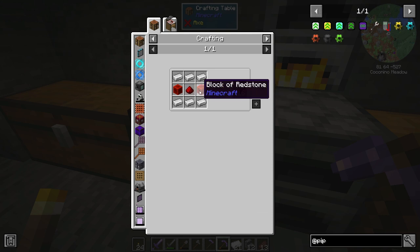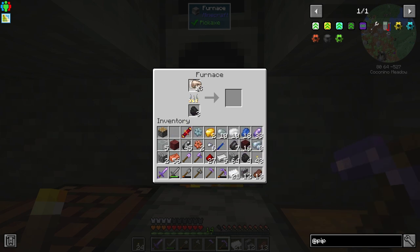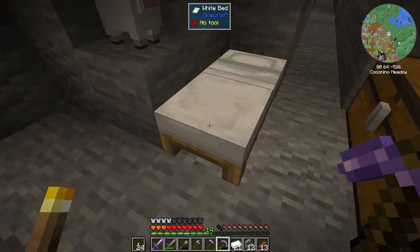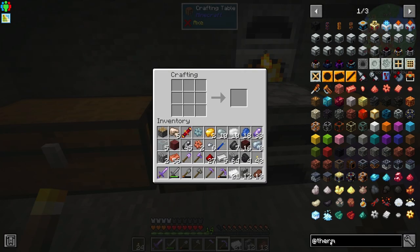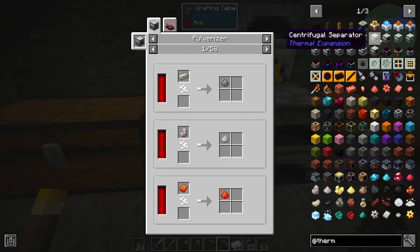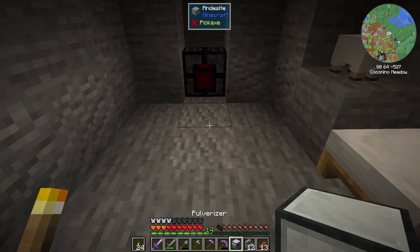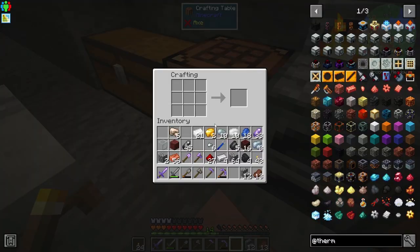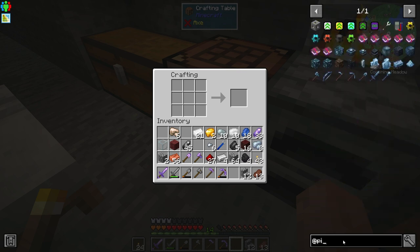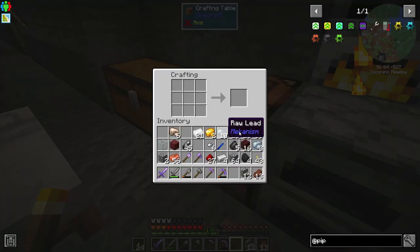We also need to make pipes — item pipes, fluid pipes, energy pipes — and we need redstone and iron for that. It appears we have enough. Let's make a few more iron ingots and get our pulverizer made up. Looking up the recipe in Thermal Expansion — machine frame done and pulverizer done. Now we have a pulverizer to set up. We just need to get the pipe made up; I remember it takes a reasonable amount of redstone and iron and makes a lot.